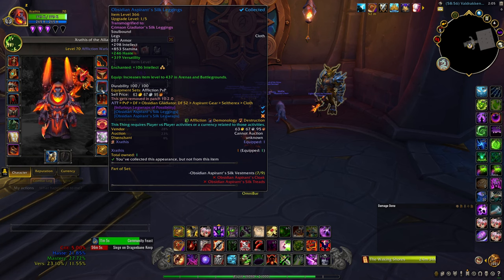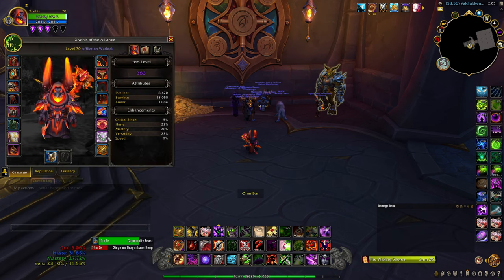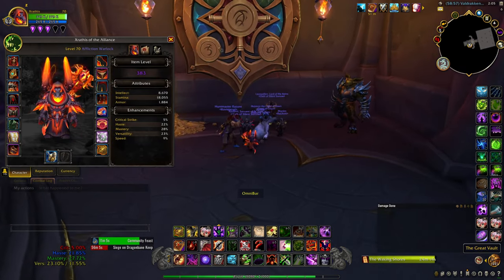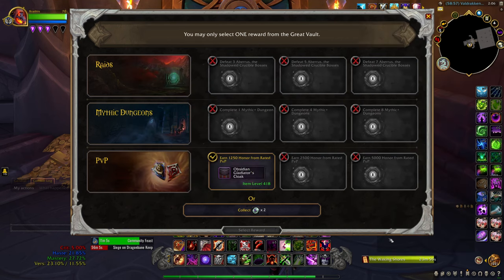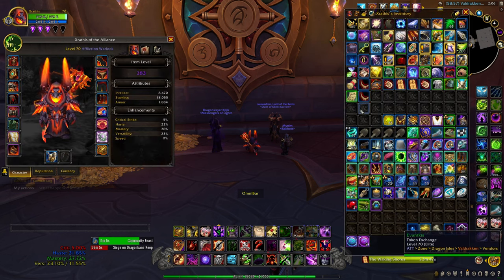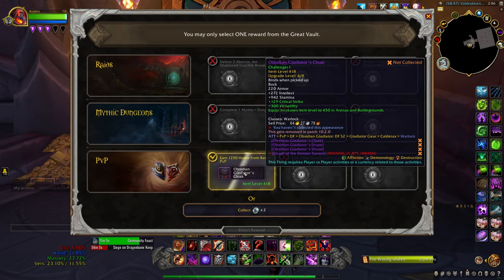We have this 450 piece, also this 450 waist, and this 450 chest. Then these 447 bracers. I have 11 Trophy of Stripes in my bag and a 450 trinket that I bought. We only have 435 conquest — we need weapons. Hopefully the RNG loot gods can be on our side and give us that weapon. That is terrible — a Crit vs. cape. It gives me more verse so I kind of want it, but at the same time I don't know if I should take that.